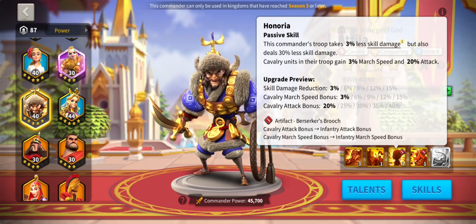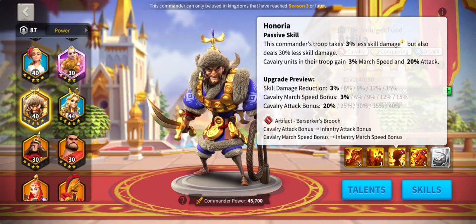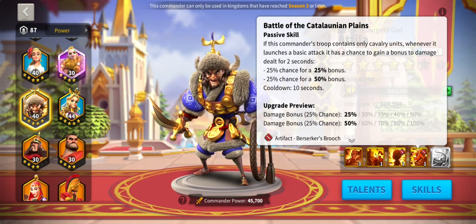You can see I've got the Berserker's Brooch on — look towards the bottom middle of the screen — on an infantry commander. Cavalry and infantry units in their troop gain extra march speed, but also up to 40 percent attack (the 40 is grayed out, it says 20 currently). So up to 15 percent skill damage reduction and an additional 40 percent attack. I did invest the $4.99 bundle to try and get him, going from two to three stars — it's a work in progress.